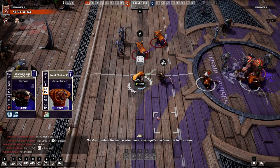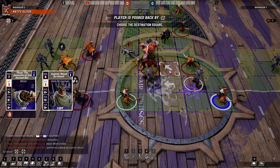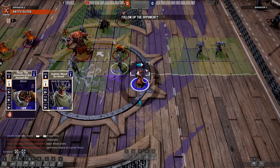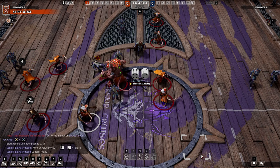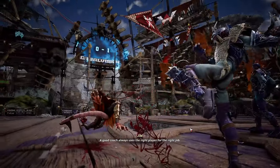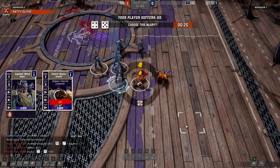The last stat is armor value, and this one's a bit of an outlier. Armor value is rolled any time the player drops to the ground or is intentionally fouled. The roll involves two six-sided dice, and this is the rare case where you actually want your players to fail their rolls, as a successful roll means their armor was beaten, resulting in an injury or perhaps even death.